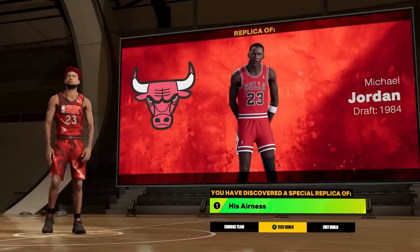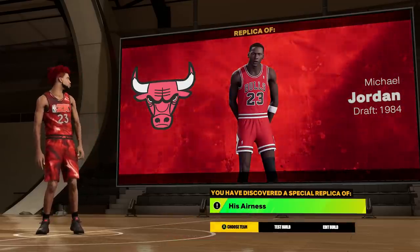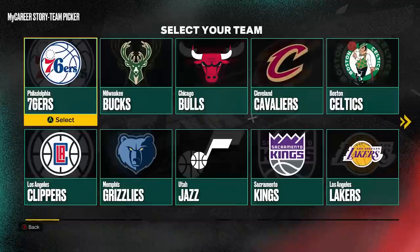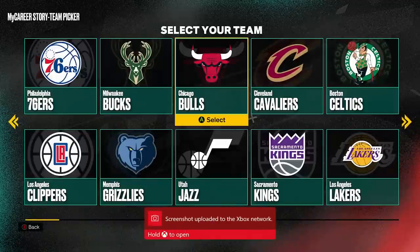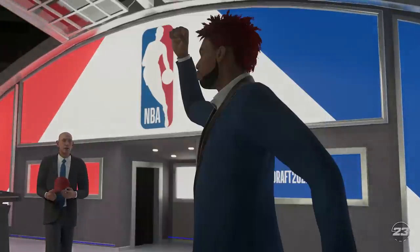I gotta screenshot that — that's the GOAT Michael Jordan. That build name is tough, this is probably the best build name I've ever seen. Choose team — of course we gotta go with the Chicago Bulls, six rings, six and oh in the finals. Let me know if you're making this build in the comments, because if we get enough likes on this video, I will get this build to 99 overall — so make sure you smash that like button.